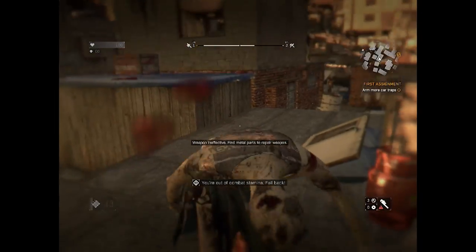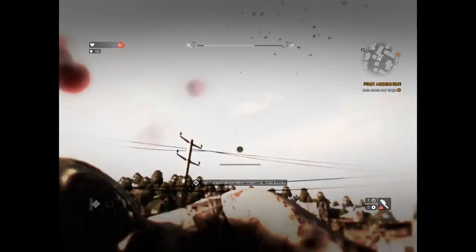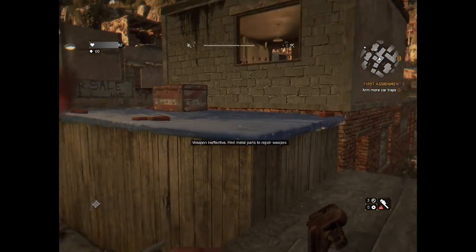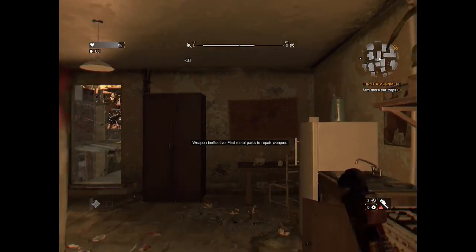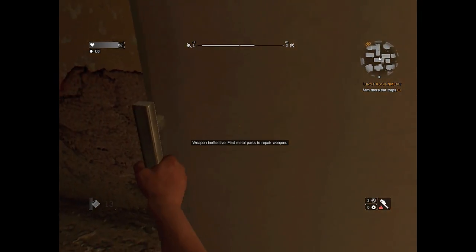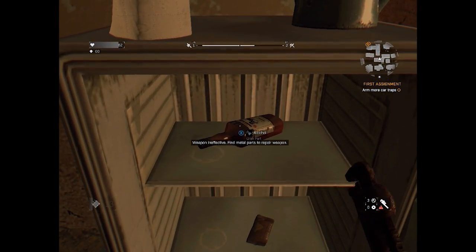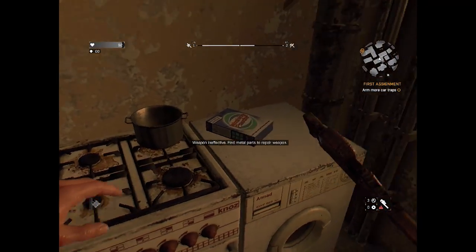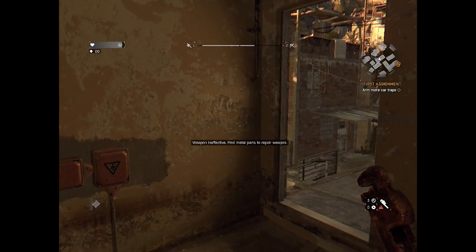Let's see if I can actually kill somebody with my broken wrench. It looks like I have to tap A here. Oh nice, there we go. Right, we need to find some metal parts. So I guess we can do this weird scan thing. There's some alcohol and a balaclava which we're going to grab. Looks like I was hungry so I ate something there.